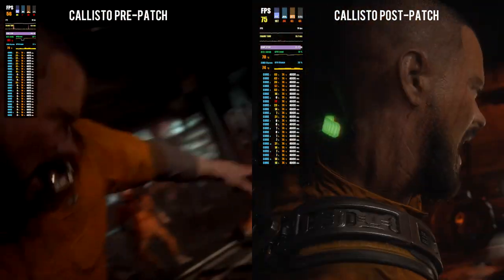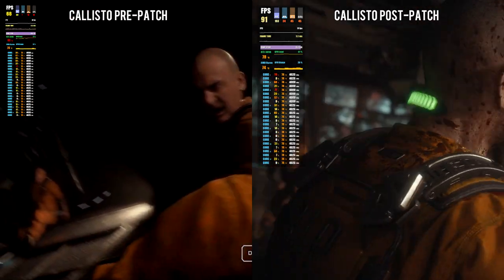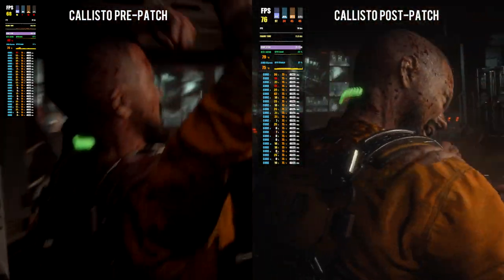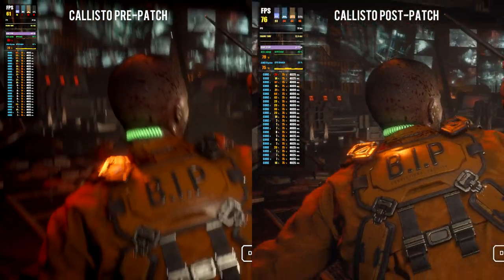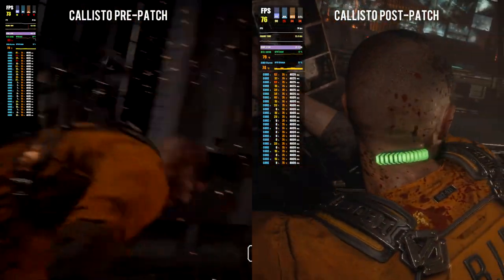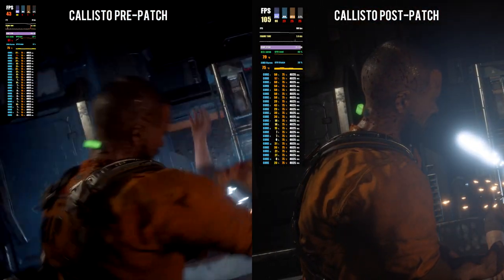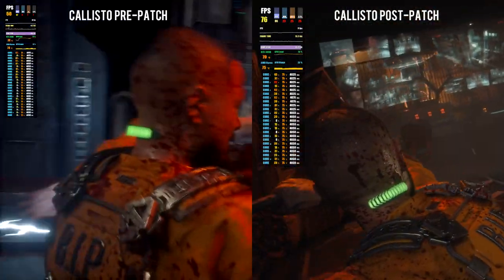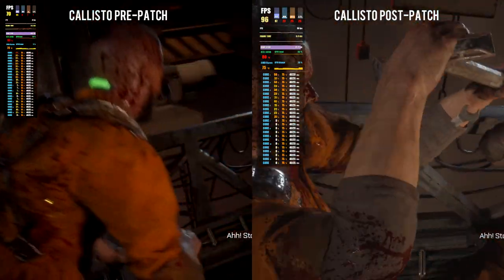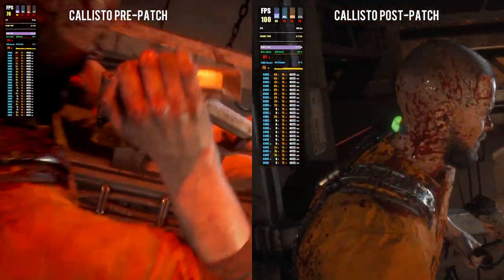I've seen some criticisms of the dodge mechanics in this, which I don't mind — they actually felt okay and look pretty cinematic. But I can see where controlling your character in general during a normal fight would be very weird: you're trying to move but your character's just doing these dodge animations. I can see it having issues. But in fights like this it feels pretty cinematic, though very scripted — it does do the same mechanics in a normal fight scenario, which can feel a bit weird.